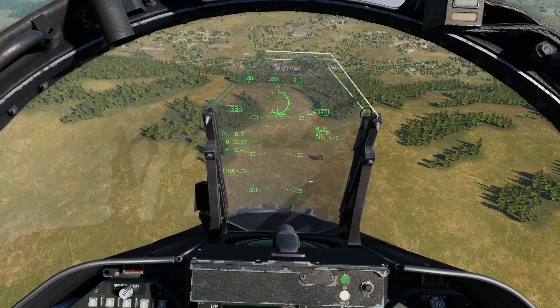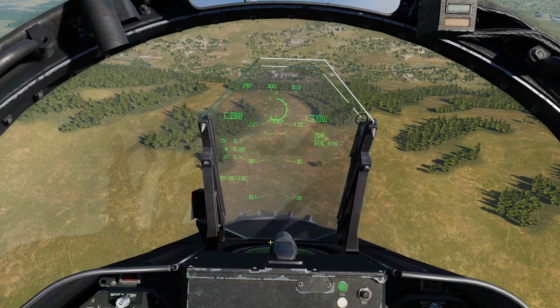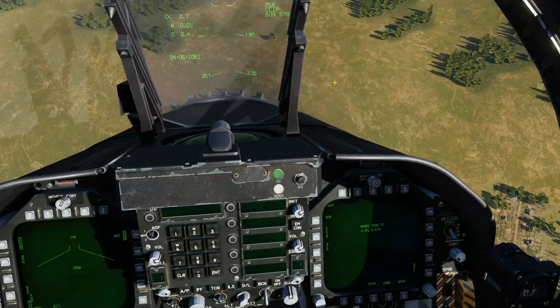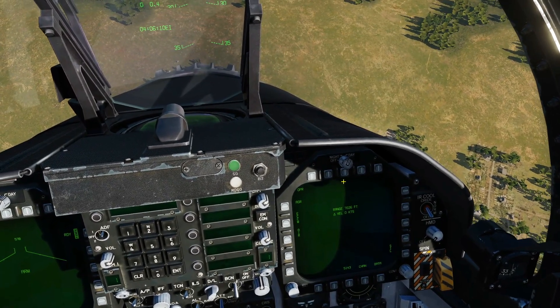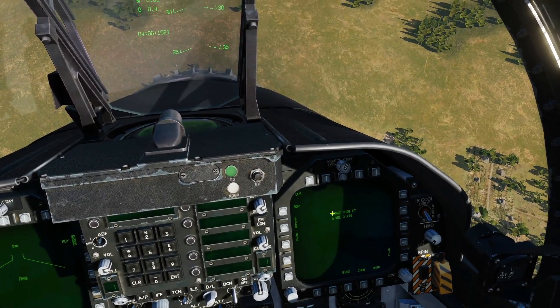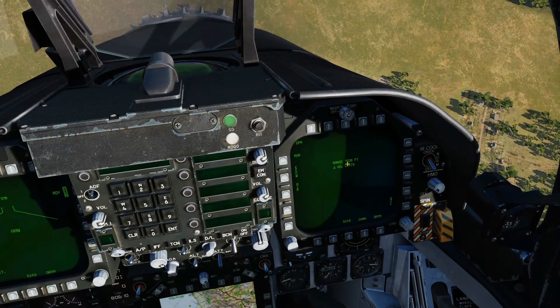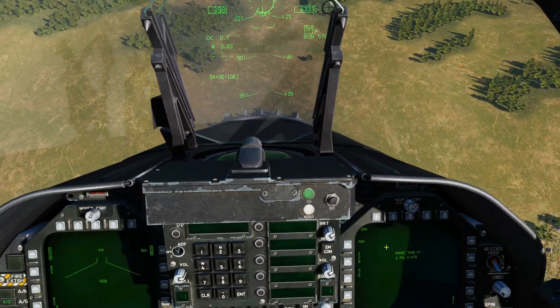After pressing SCS forward — which would traditionally assign TDC to the HUD — we now get AGR. Look: 'AGR' has appeared on the HUD, and where we used to have the air-to-ground radar on the MFD, we've now got the AGR screen. It's telling us the range through the pipper to the ground is 7,020 feet.